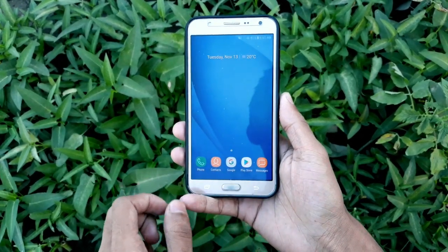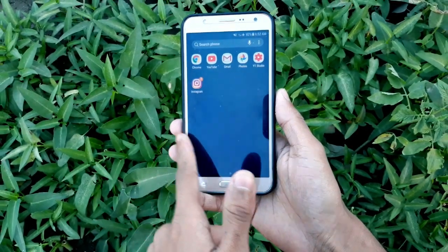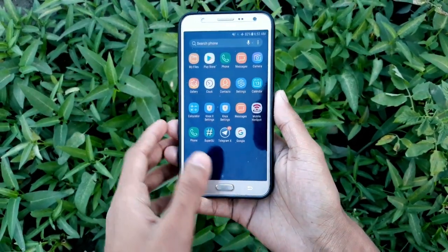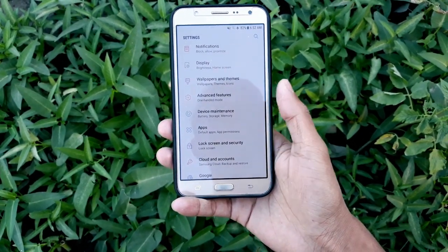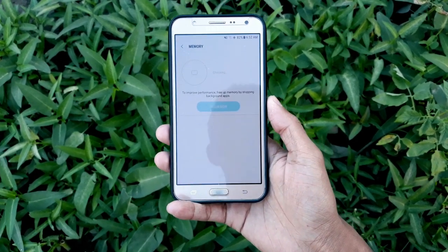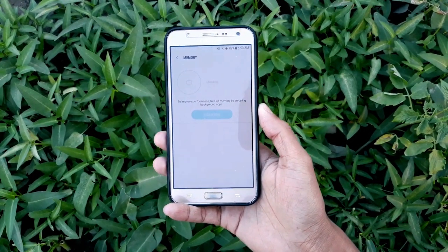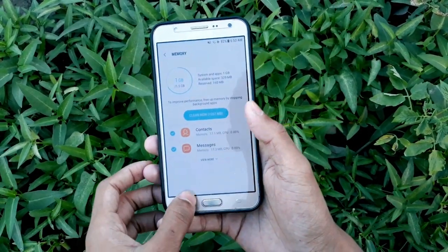You don't get a lot of extra features, but this is the best RAM management ROM right now. Let me go to Settings, then Device Maintenance, then Memory to check how much RAM we have left. We get about 329 MB left, which is pretty good. You can see I have some apps open in the background.